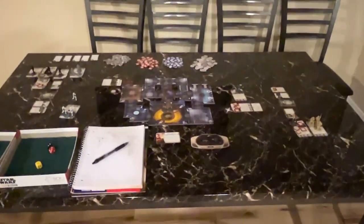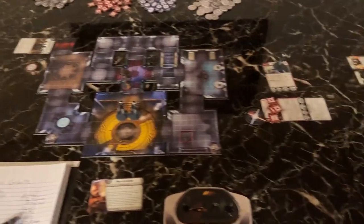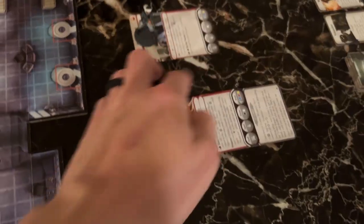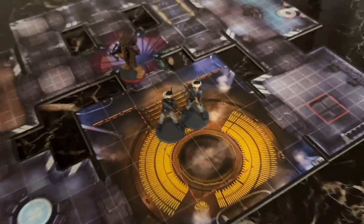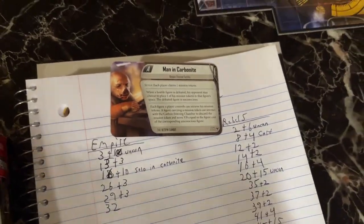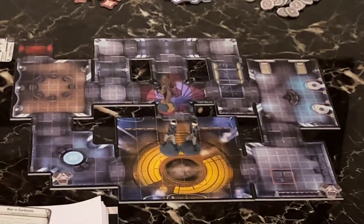And there you have it. I honestly thought the Empire had the advantage in the beginning, but two heroes was just too much. No one could do damage to Chewbacca in the end — Chewbacca is real good. The Elite Rebel Troopers weren't too bad either; they lasted the whole game. Final score: 68 to 32, Man in Carbonite. Hope you enjoyed it, ladies and gentlemen — let me know in the comments if you want to see more of this.